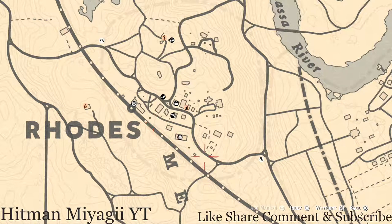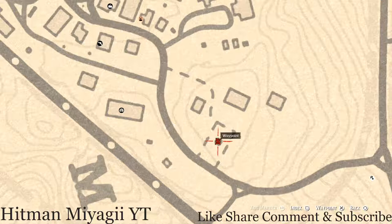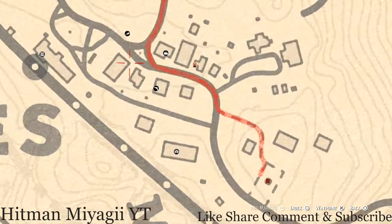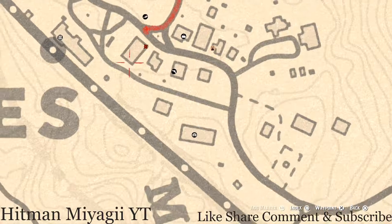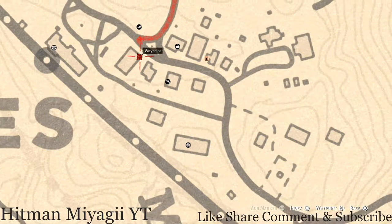In Rhodes, there's a tarot card right here inside this gazebo on a table — this tarot card is a Four of Wands. There's also a tarot card on top of the bank: get on the bank from the back, go up the ladder, and it's right here in the front corner. This is a Four of Cups tarot card.